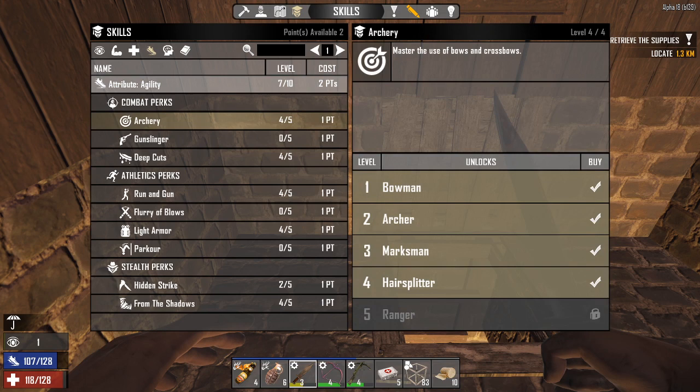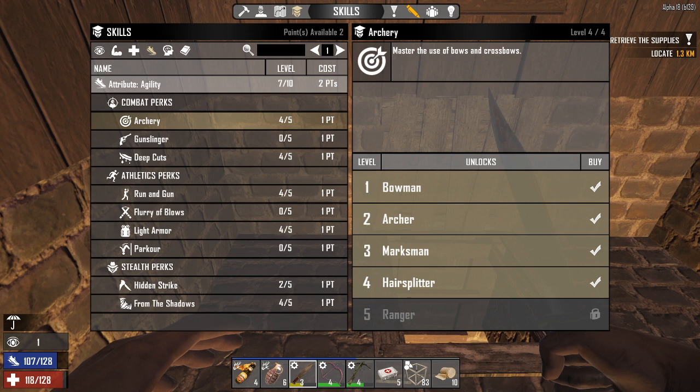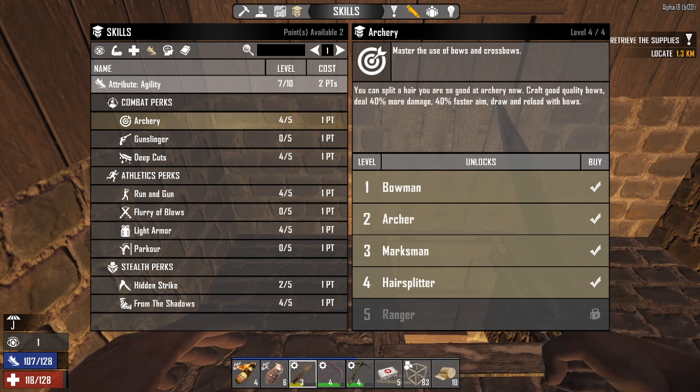With four out of five archery, I am getting 40% more damage with bows and crossbows, 40% faster aim, draw, and reload. And that really helps with the crossbow because it's normally kind of slow. It also lets me craft up to good quality bows, and that lets me craft the level four bows which have two mod slots.